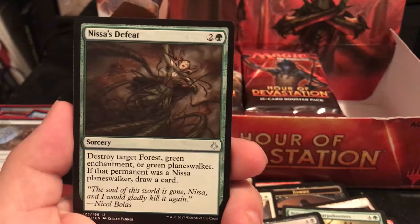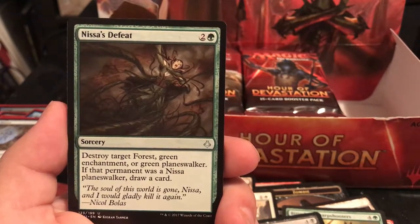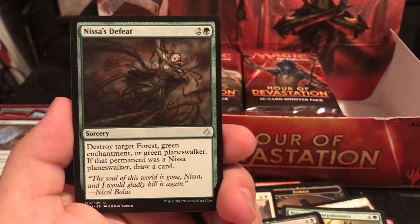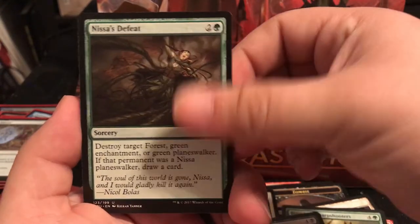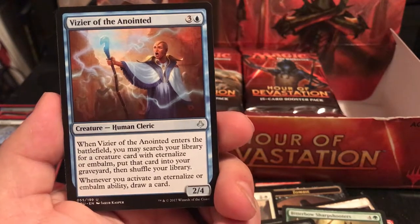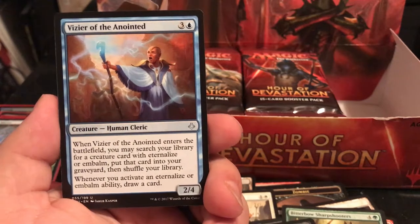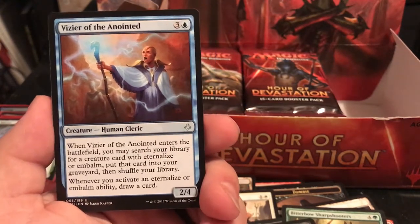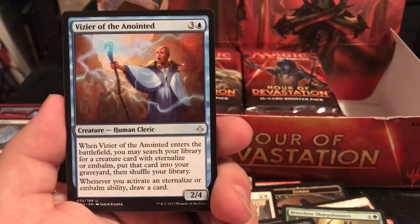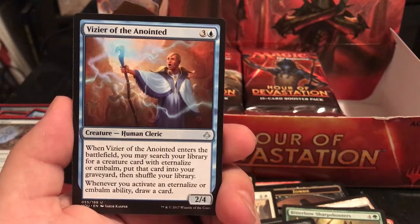Nissa's Defeat is a Sorcery for 3 - destroy target forest, green enchantment, or green planeswalker. If that permanent was Nissa, draw a card. Anything that can destroy a land against a green player is really good. Vizier of the Anointed - when it enters the battlefield, you may search your library for a creature with Eternalize or Embalm and put it into your graveyard. When you activate an Eternalize or Embalm ability, draw a card.